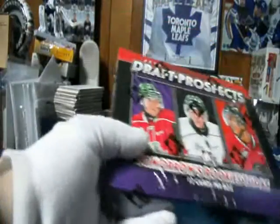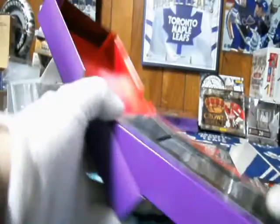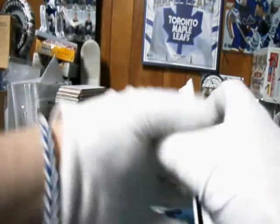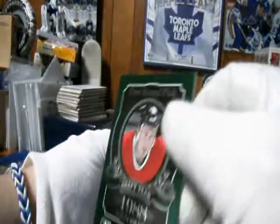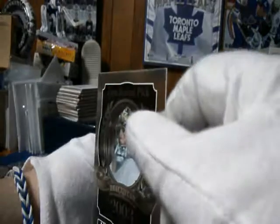Moving on to the draft prospect boxes that you guys picked. We already got one good card with some value — it's out of 9,999. This cardboard is going to get picked first. Draft surprises — Igor Larionov, Silver. New breaker — Jeremy Roenick, Emerald, out of 50. First round pick. Marc-Andre Fleury Silver, 2003, first round pick.